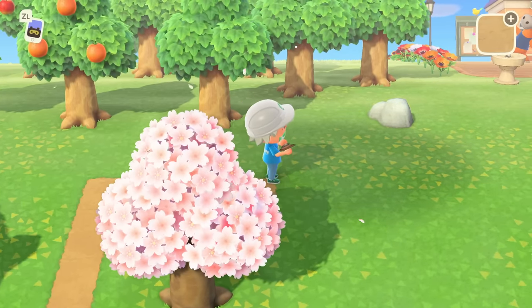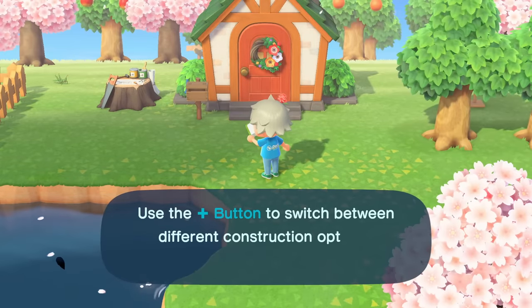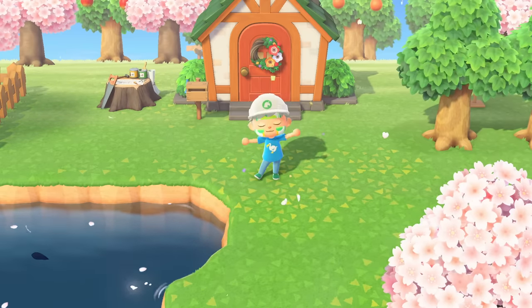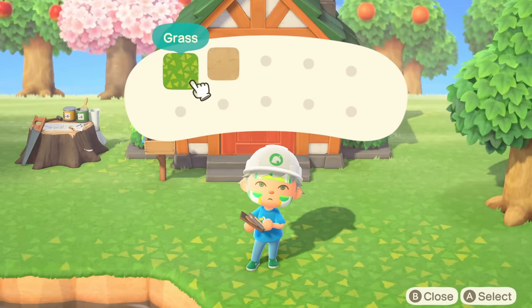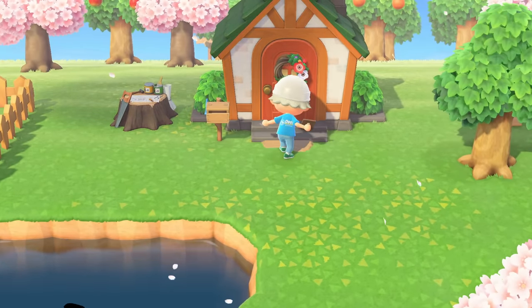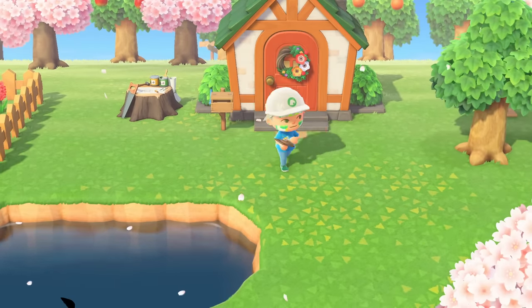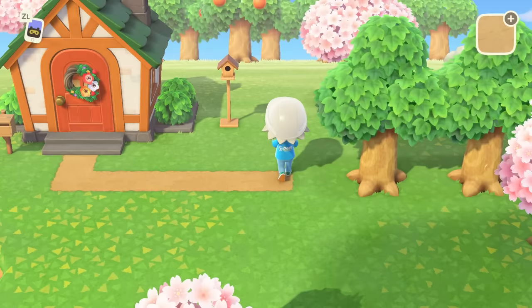The actual process of laying the paths is the same no matter what kind of paths you use. You just need to open up the app from your Nook phone, and that will turn you into construction mode. You can then access the menu to choose what you want to construct using the plus button. This will bring up your first options — to begin with, all you'll have is path and grass, which you can see on the screen now. You just want to choose dirt path and then press A, and your character will start to lay the path. You just repeat that process, and if you do anything wrong, you can either replace it with grass or pave back over it with the dirt path, which will erase what you've done.